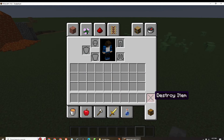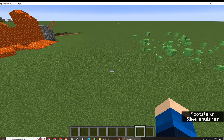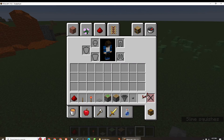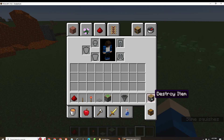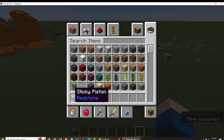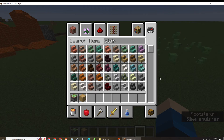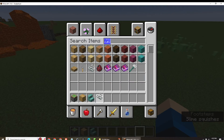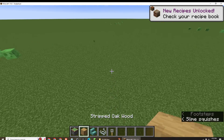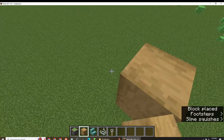So x7 there — perfect redstone. But right now we're going to need some pistons. Actually, that's all we're going to need: some pistons, a block of your choice, some stairs that you can choose, and some tripwire hooks and string. So first of all, you take your wood and build up as much as you want like that.